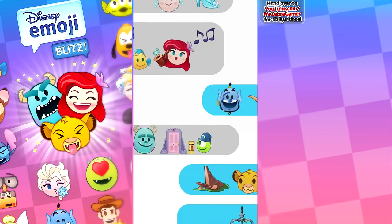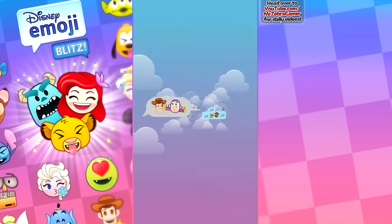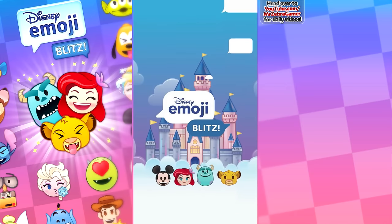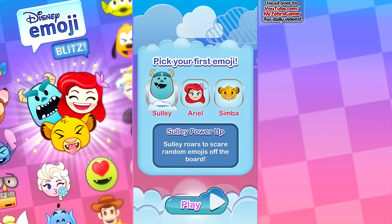Oh, what is going on? I get it — it's supposed to be like emojis like you're sending them via text message. Oh, that is very cool. Disney Emoji Blitz. Oh, that is so cool.